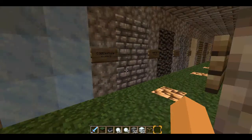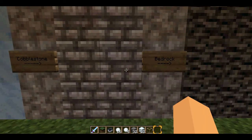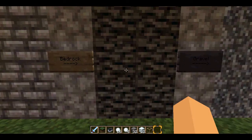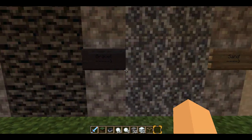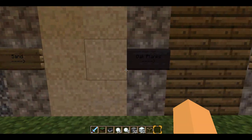We have the ice right here, cobblestone and bedrock. Quickly going through — gravel, sand, stuff like that.